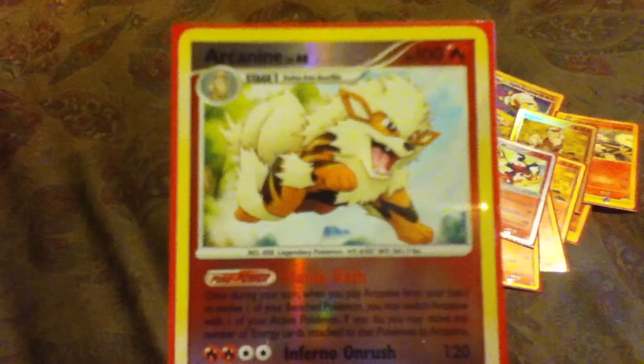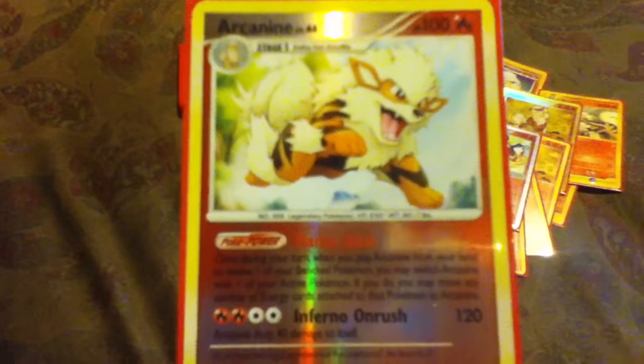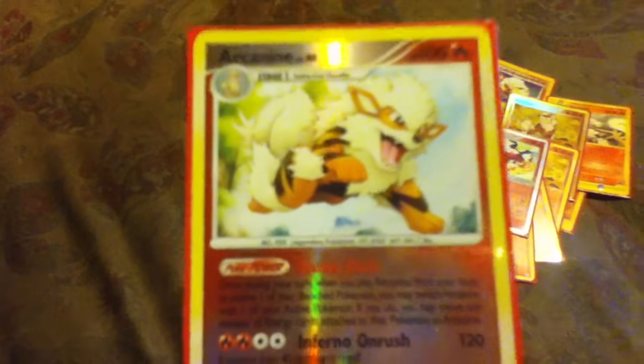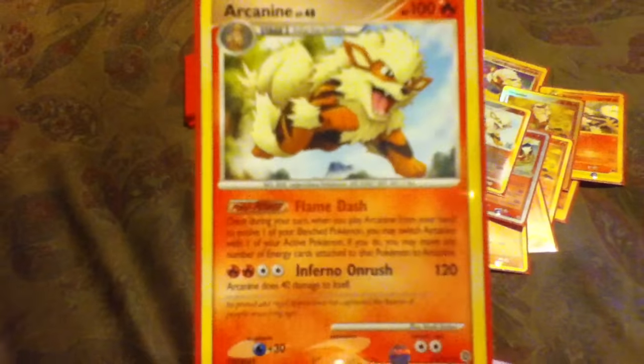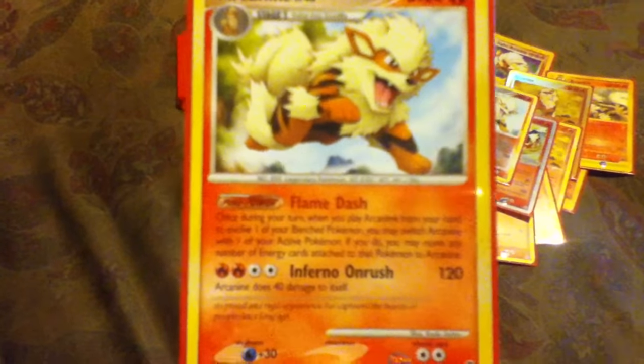This is like the cutest Arcanine card — probably one of my favorite arts. I think this one's from Secret Wonders. Here's the Secret Wonders reverse holofoil — the cutest Arcanine. And then the non-foil version. It's actually pretty strong though — look at that, 120 Inferno Onrush. Back in the day, Charizard doing 100 damage was a big deal.